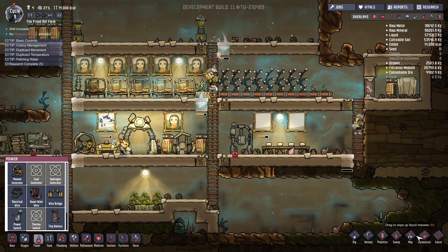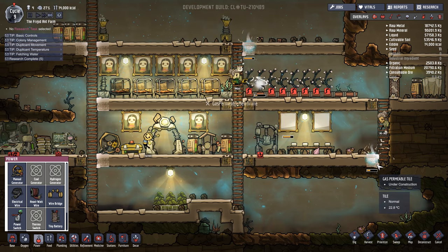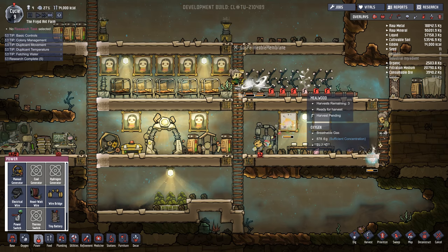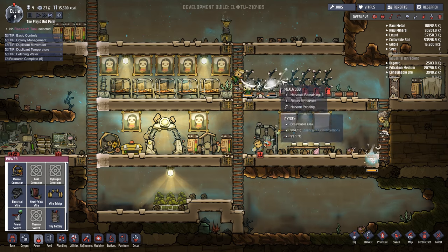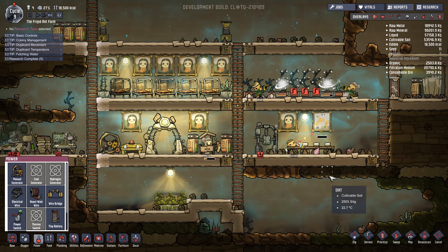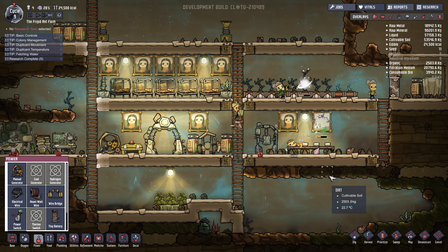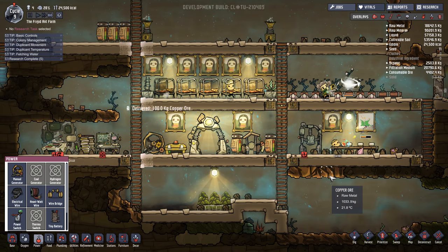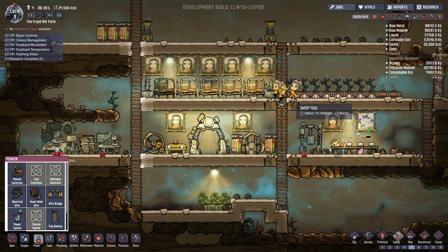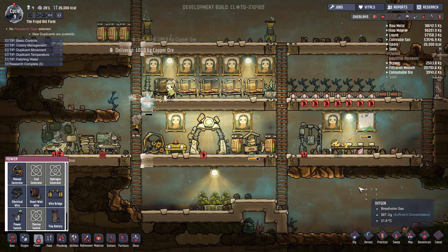Looks like the Mealwood is ready to go. Let's go ahead and harvest all of this. And again, we're going to get one more harvest out of it, and then we're going to dig them up, get the seeds back, replant them, and see if it works. It worked fine in my other playthrough, but again, if there is a hidden mechanic to the seeds, I'm not aware of it yet. If somebody does know, let me know. Let's go ahead and make sure we sweep up all this Lice Loaf — this stuff can spoil over time, so we're certainly not going to want to leave it indefinitely.